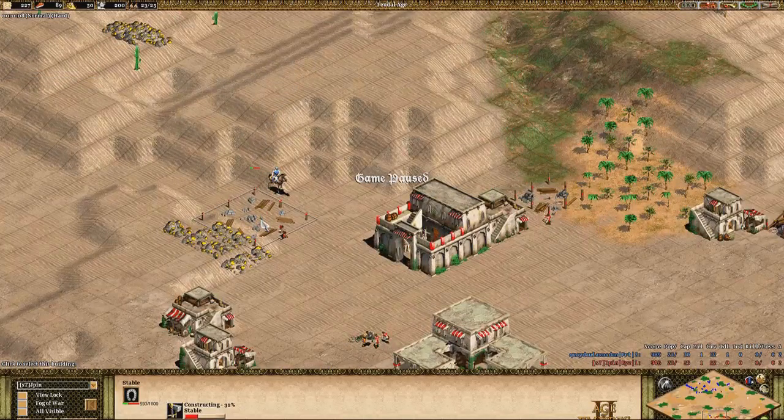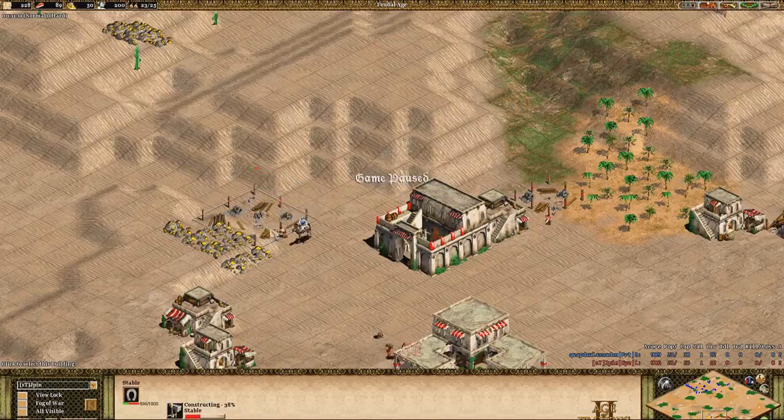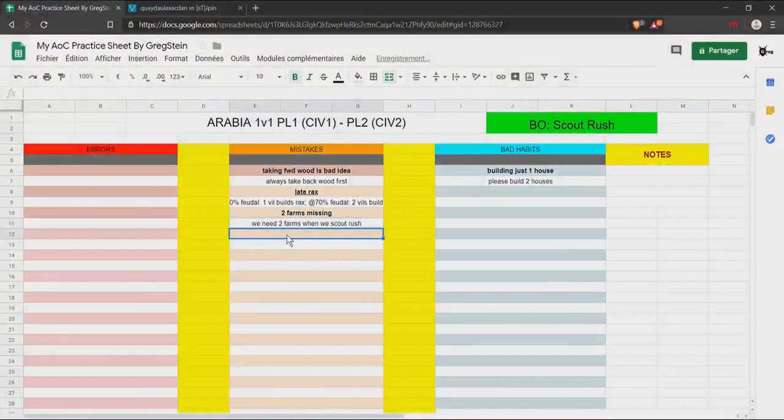The most critical mistake here is building a stable with one villager. Obviously you should build a stable with two villagers. The stable isn't even built in time — delayed. Build stable with two villagers, please.